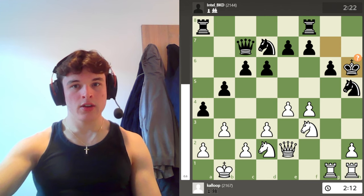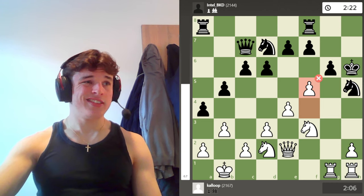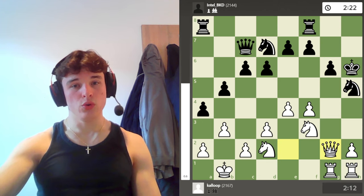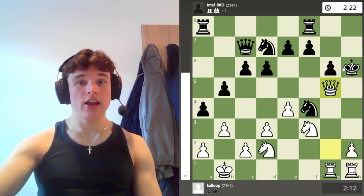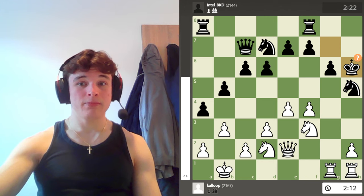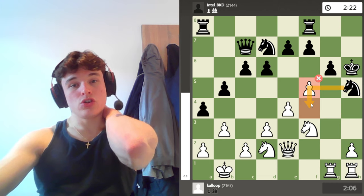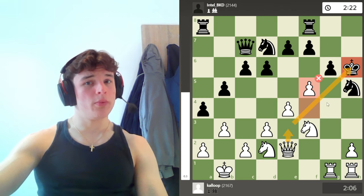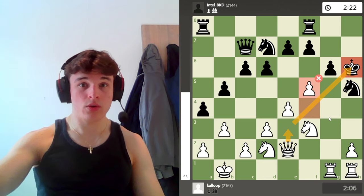My opponent takes, which makes my task a bit easier. I go f5 — the computer calls it a miss, its second favorite move. It prefers queen to g2, which makes sense because the knight can't take on f4 because of queen g5 check — just a simple fork. Admittedly I didn't consider that, which is part of the reason I played f5, because I wanted to make sure there was nothing with knight to f4, and also open up the diagonal for my queen to maneuver into the position with tempo on the king.